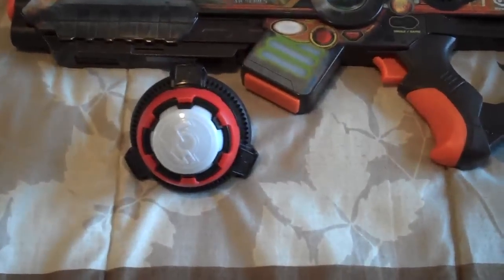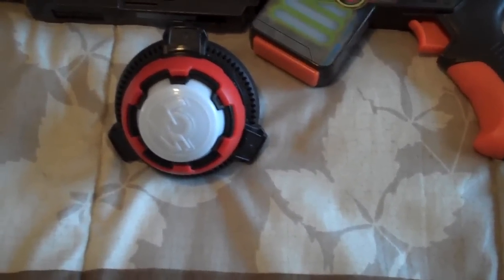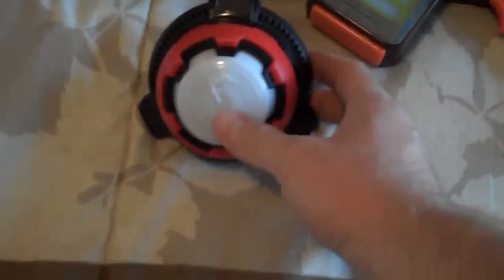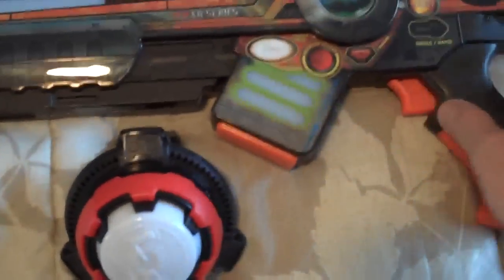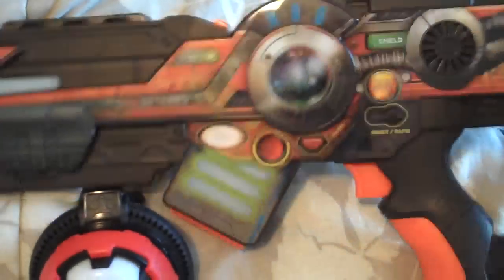This one comes with the Assault Striker - I got the orange one again - and it comes with the light-up and sound effects target. Also on this one, I thought this little thing lights up because on the pistol one it does when you select the team, so I'll kind of show you that right now.